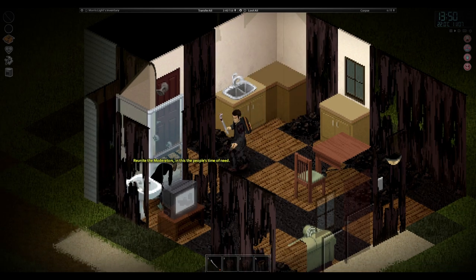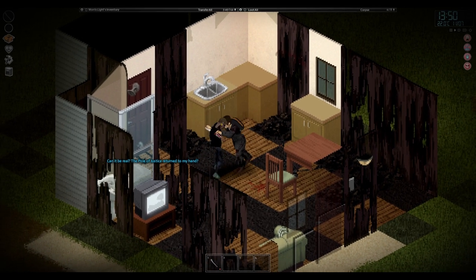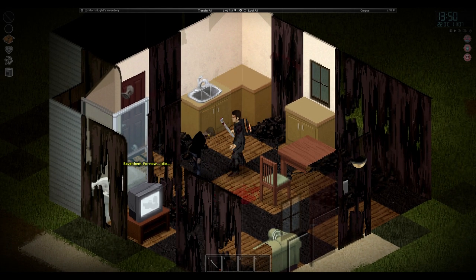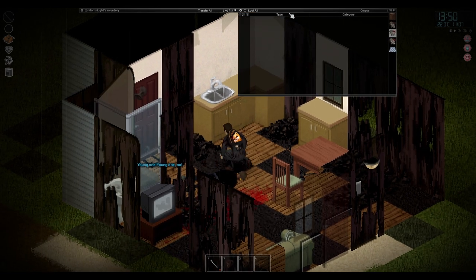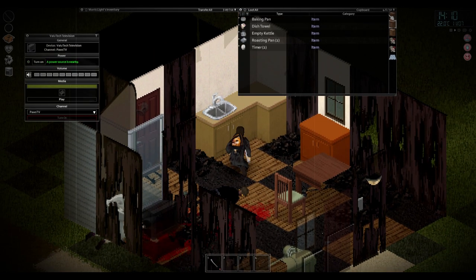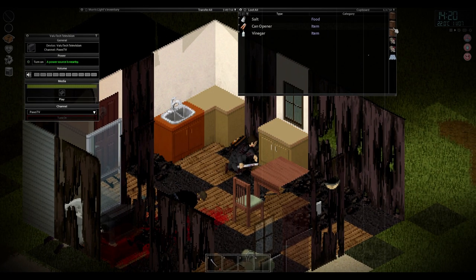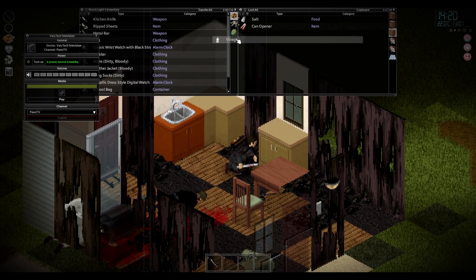No matter how good you are at scavenging, eventually all of the food on the map will be exhausted. Once the power fails, a significant portion of the usable food will rot and become inedible. You cannot continue to survive without finding new, sustainable sources of food. Of these, farming requires the most work, but also appears to give the most rewards. Combining your harvested crops with fish or trapped animals can make significant meals that will replenish hunger, thirst, and unhappiness simultaneously.